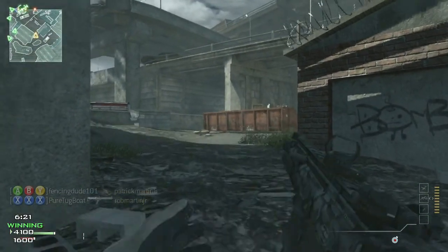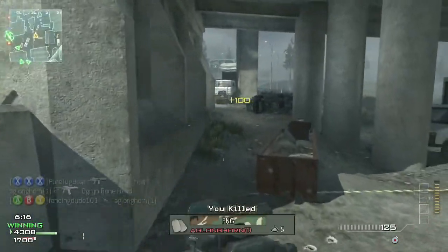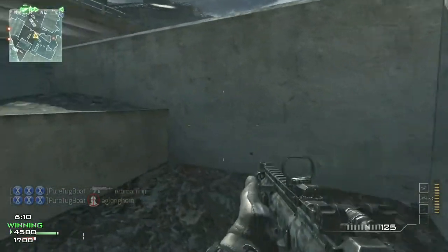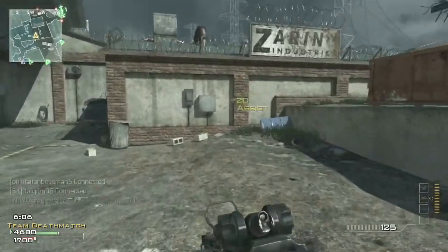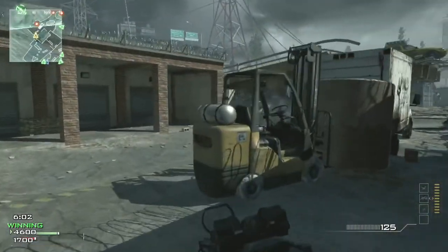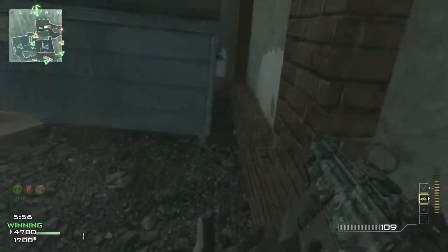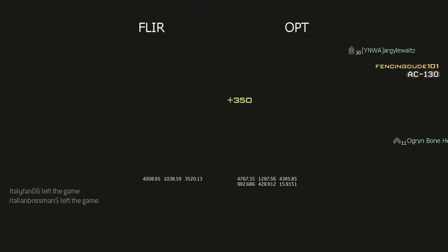In this game it's basically killstreak-prevalent — I get the attack chopper and it gives me a few kills. As you can see, I'm one or two away from my AC-130. I get a few kills with my gun, then I go into the AC-130, get a bunch of kills there, then get my Osprey Gunner and get a bunch more kills. There's my AC-130 — now let's go camp in this corner and start destroying people.